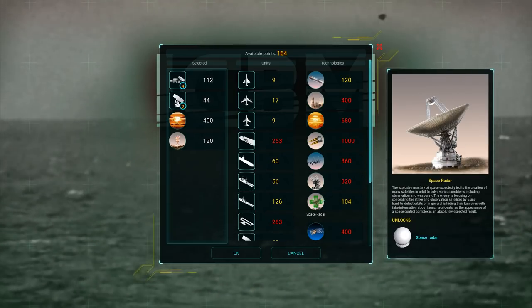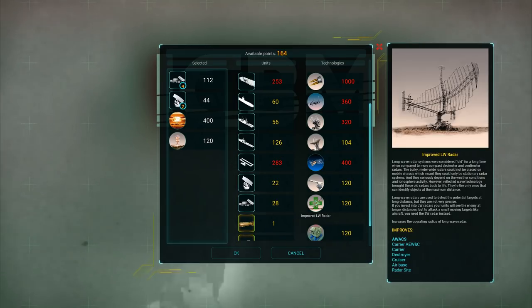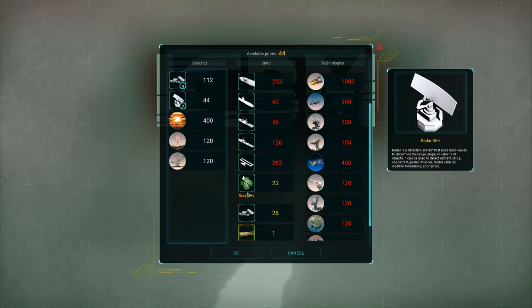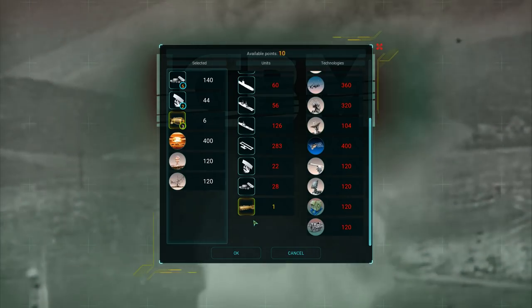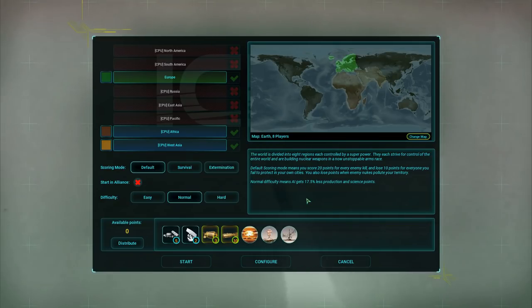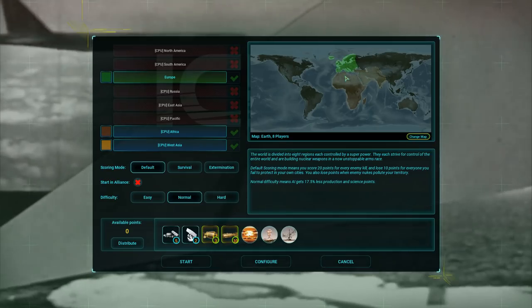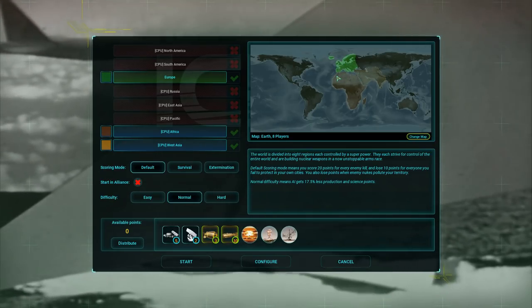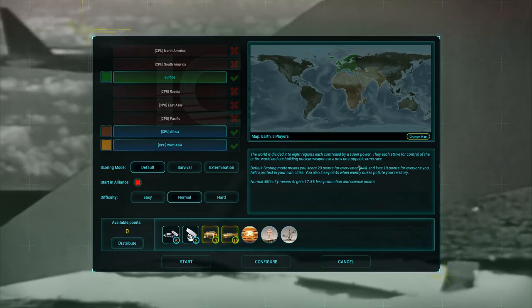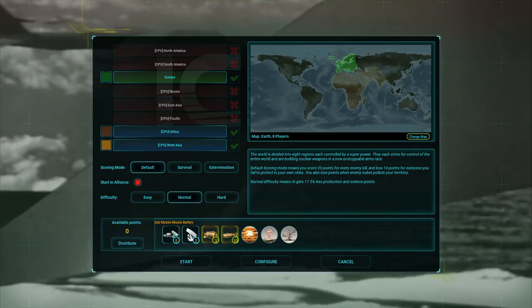Beyond that, I want longer-range radar — improved long-wave radar. I've set this up as a very narrow testing ground. I'm playing Europe myself versus Africa and West Asia, so we're all operating in the same Mediterranean operational area. Hopefully that will allow the AI to spawn their ships there and give these Coastal Missile Batteries a bit of a test run.